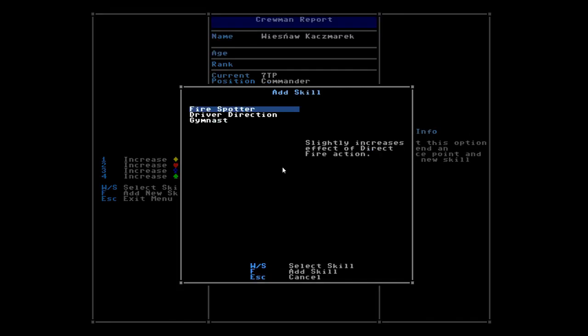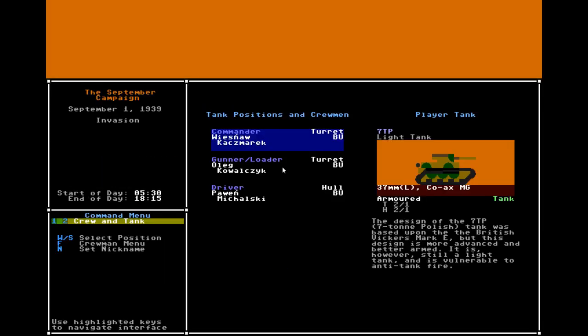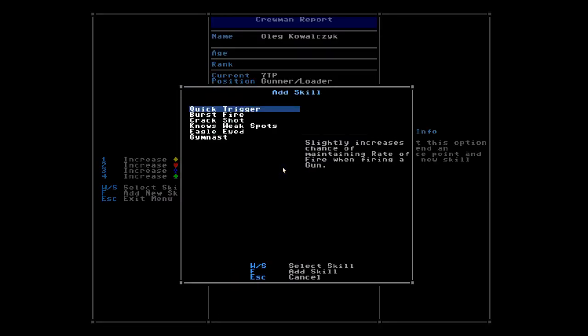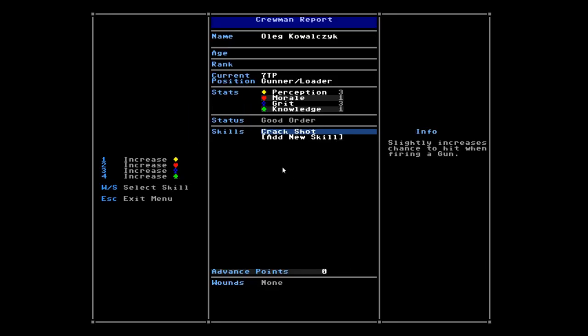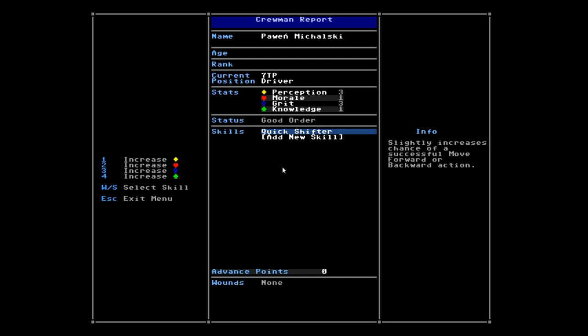Let's add a new skill and increase the effectiveness of the commander directing fire. For the gunner, who's also the loader, pretty much the most important thing here is crack shot, which gives a blanket bonus to hit when using the gun. And for the driver, quick shifter is probably the most useful — it slightly increases the chance of a move forward or backward action, which is most of what the driver's going to be doing.